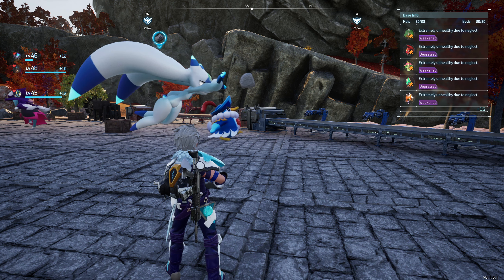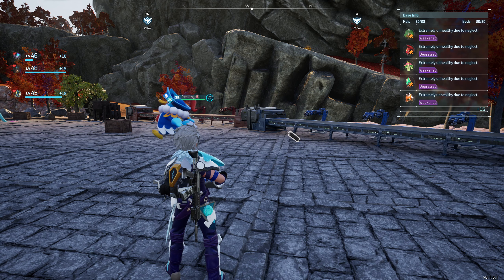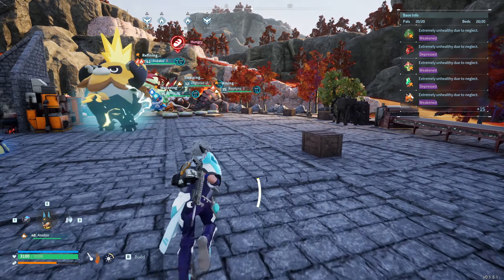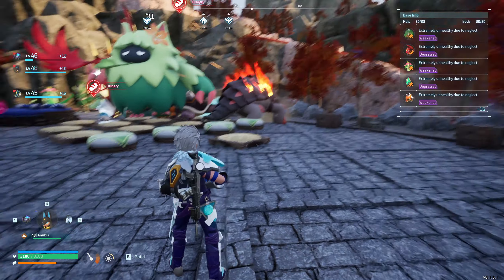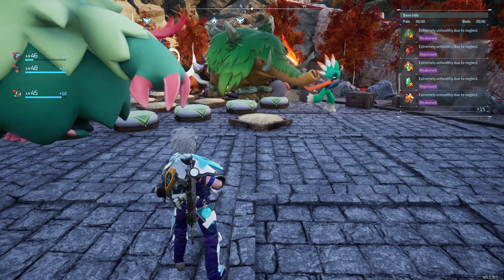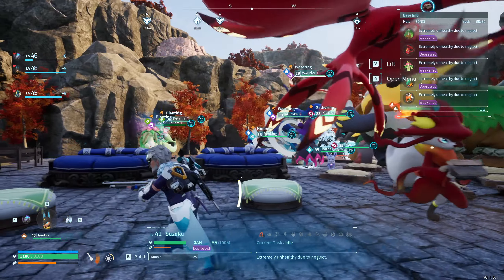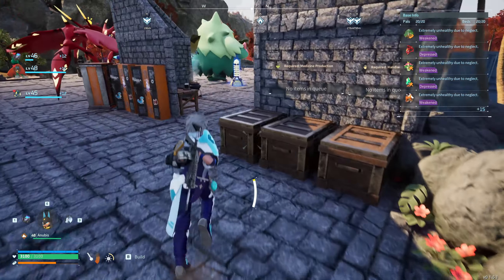Before we go take out the snow biome, I'm going to show you guys around the base a little bit and show you my other two bases around the map. I do plan on eventually going back and organizing it — making each base for certain pals — but at the moment I kind of just have all random pals, besides the two that are for mining purposes. My main base just has all kinds of pals, a lot of them are bosses, some of them aren't.